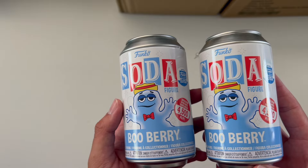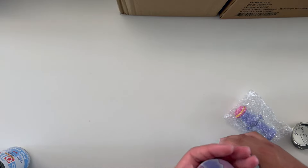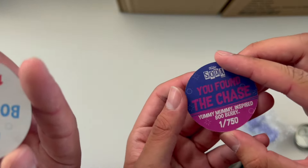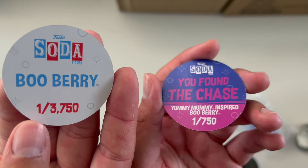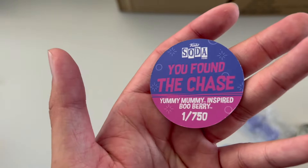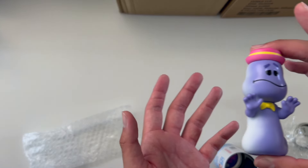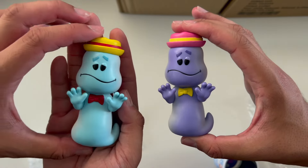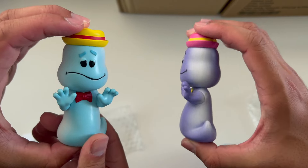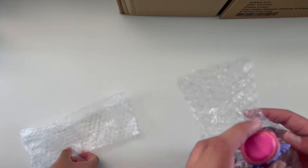This is a really OG one - from 2020, we have the Blueberry, 4,500 pieces, common and chase set. You found the chase! Yummy Mummy inspired Blueberry, one out of 750 pieces - wow, only 750! We waited to get this one until we found a good deal. Here's the common on the left. This is so beautiful - one of my favorite sodas. They don't make sodas how they used to. This one's probably going to go in our grail case.